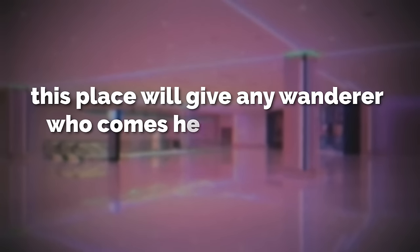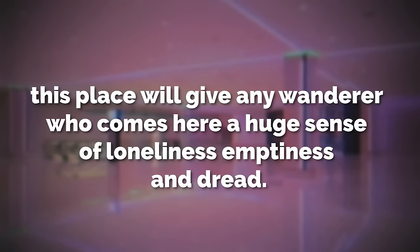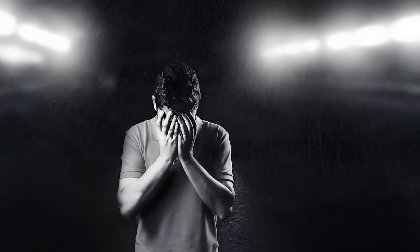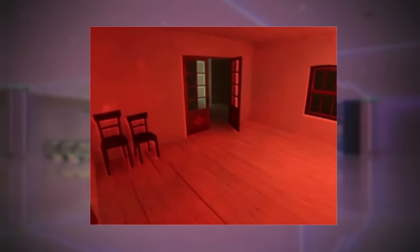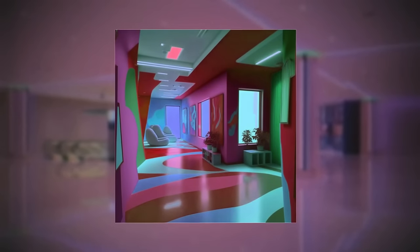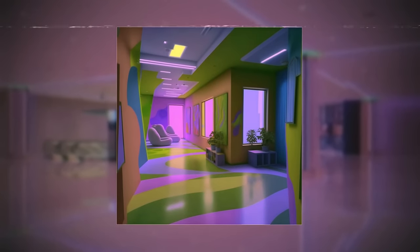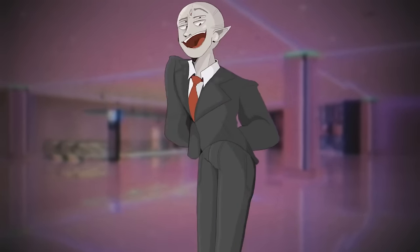Most of the place is completely empty, and because of this, it will give any wanderer who comes here a huge sense of loneliness, emptiness, and dread — it feels like solitary confinement. There are just halls and doors and stairs and maybe some random shelving and seats, but other than that it's completely bare. The level starts to get really strange when you notice that the colors on the concrete surfaces will begin to change right at about 10 minutes after you get sent here.